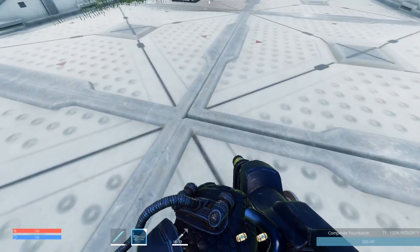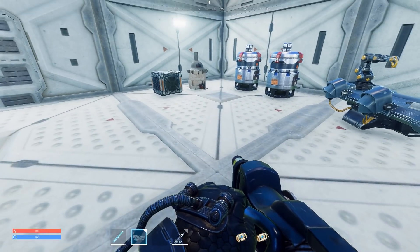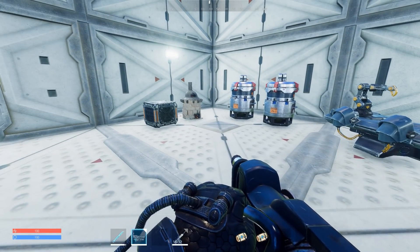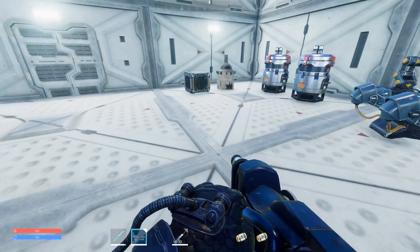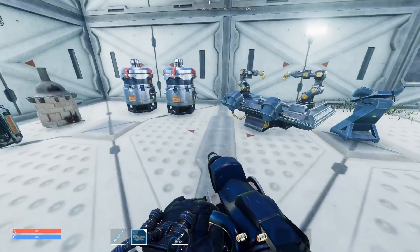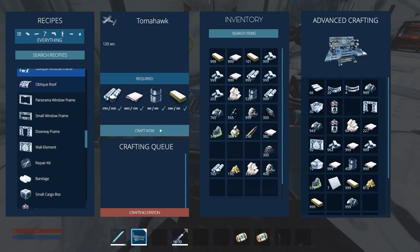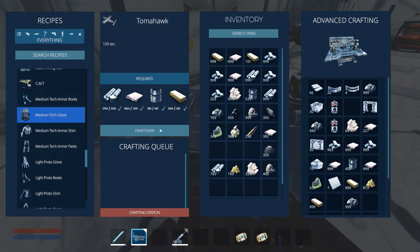I've actually been on the Discord for our faction, and someone has agreed to help me, which is really cool. So we're going to do a bit of a trade. I'm going to make him a T2 mech, because he can't research a T2 mech at the moment and hasn't had any luck finding it. In exchange, I'm going to be able to access his research and see if we can get the laser furnace out of that.